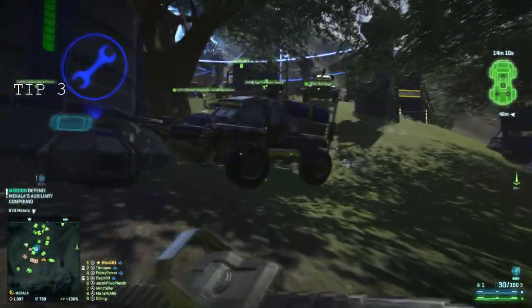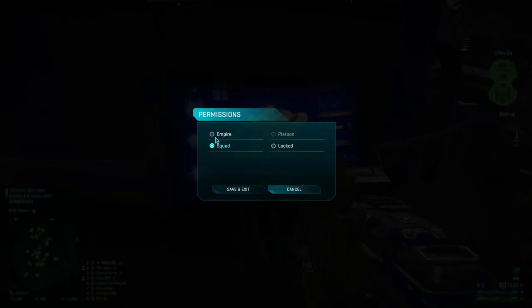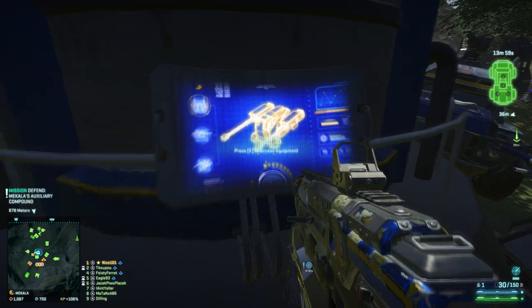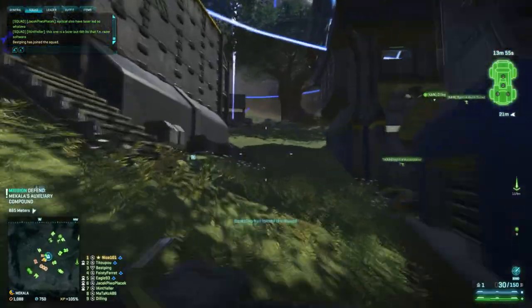Number 3. If you are building the base and you are finding that randoms are stealing all your resources and not putting them back, you can easily set your silo to squad or lock to yourself by holding Q and opening the options inside to lock it. Please remember, once you have built all you can, to unlock it again depending on the situation.